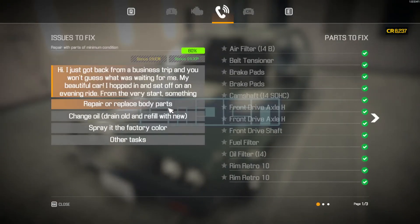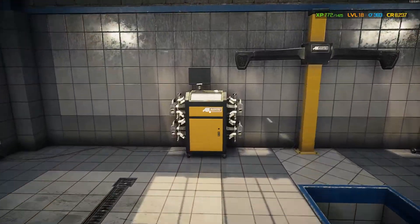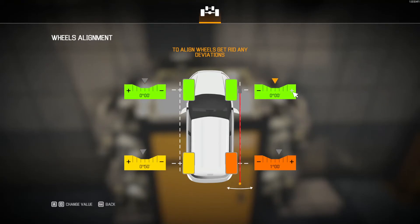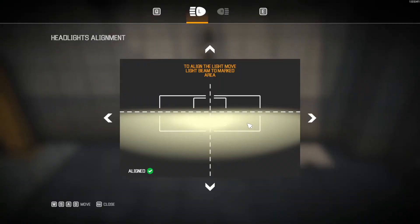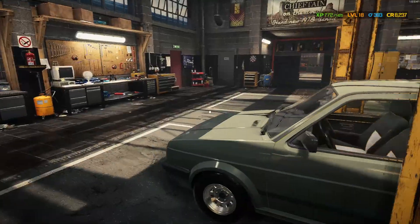That should be all tasks except wheel alignment, which you guys actually haven't seen — this is a great new feature they've added. Wheel alignment is easy: you just make sure it says zero by tapping the right buttons and not going too far. And then there's headlamp alignment, which is the same kind of concept — you've got to keep the headlamps in the bottom square. I like those little things; they just add that immersive feel to the game.